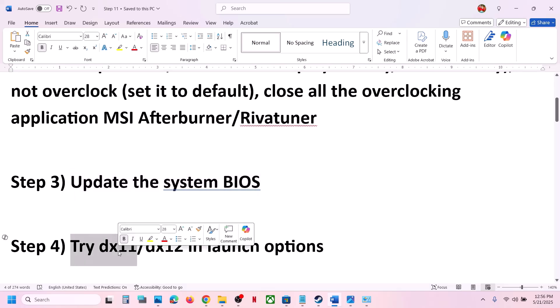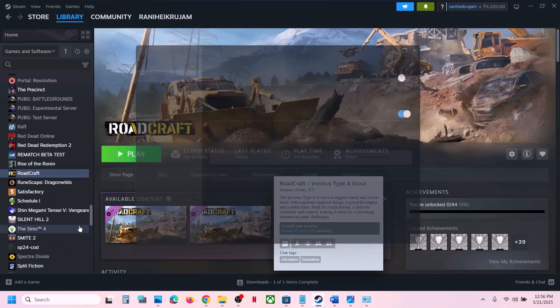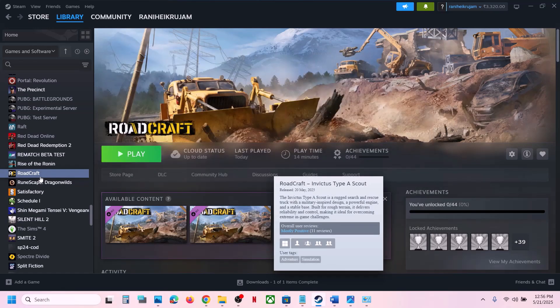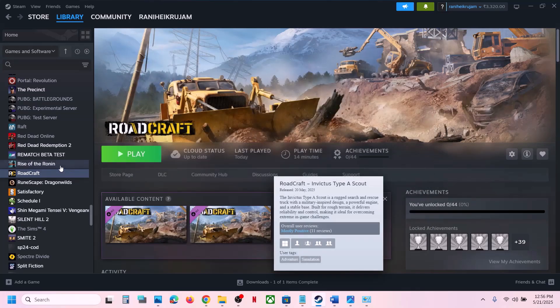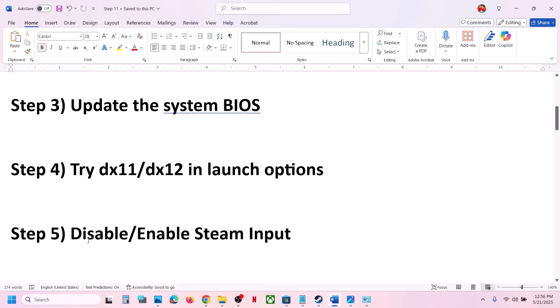The next step is to try DX11 or DX12 in the launch options. Right-click on the game in Steam, select Properties, go to the General tab, and in the launch options type '-dx11'. Launch the game and check. If that doesn't work, go back to Properties and change it to '-dx12', launch the game and check. If still not working, remove this and follow the next step.